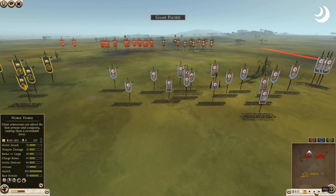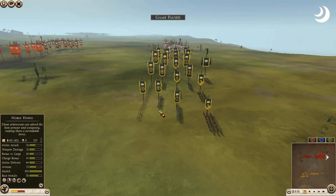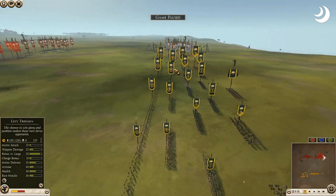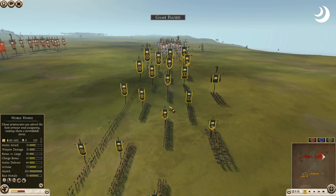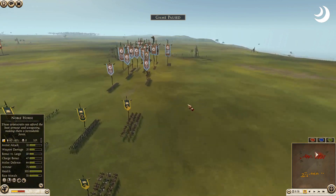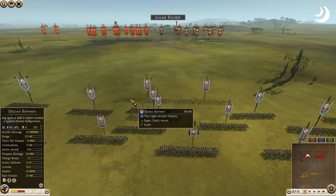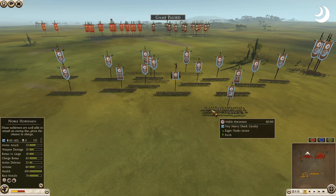This is a Total War League versus non-Total War League battle. Let's pause and take a peek at the armies. Arverni has Celt slingers — four of them — four levy freemen on the front, two Celt warriors on the flank, three chosen swords, two Oathsworn center with four heavy horse and a noble horse general.